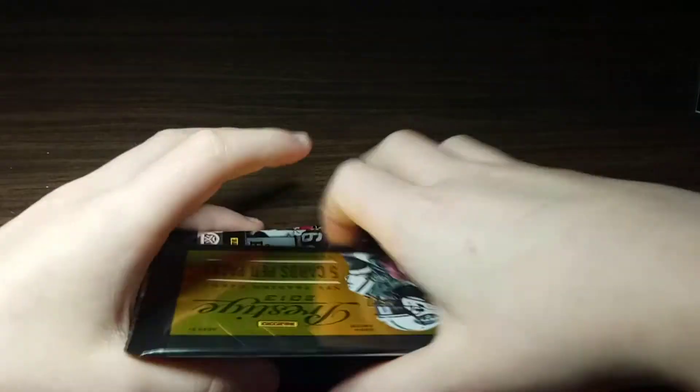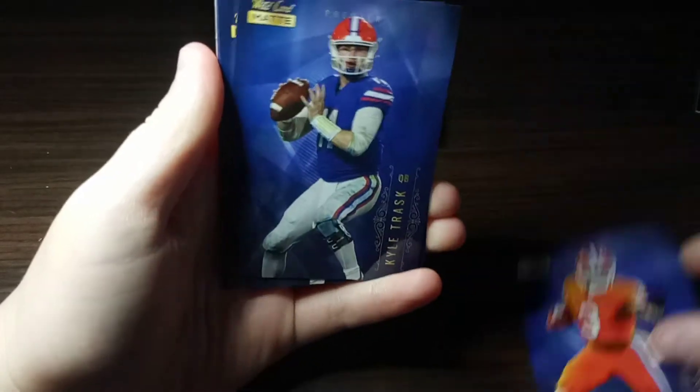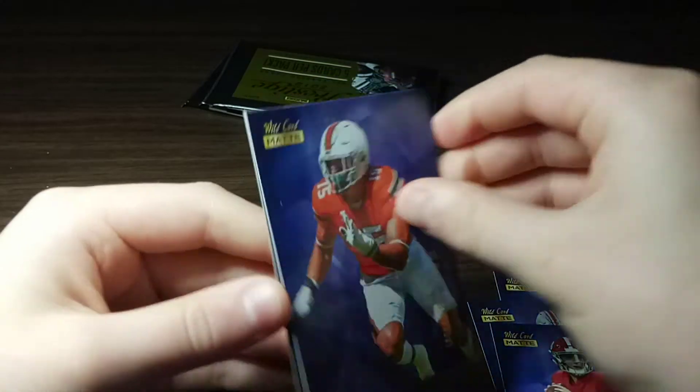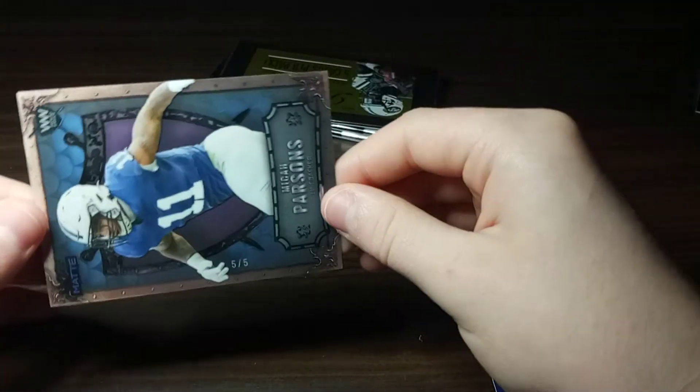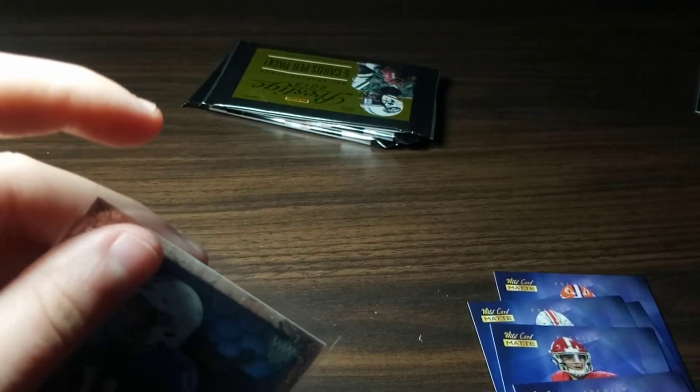Last packs — we'll open this Chase pack first, from the matte cards. Amari Cooper, Kyle Trask, Trey Sermon, Mac Jones — nice! Out of five... Micah Parsons out of FIVE! Oh my gosh, what a pull! He's been doing hot this year — he just won the fastest man competition against Tyreek Hill too. What a pull, oh my gosh!